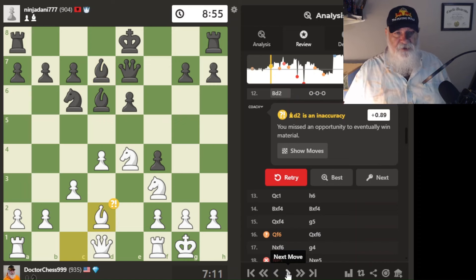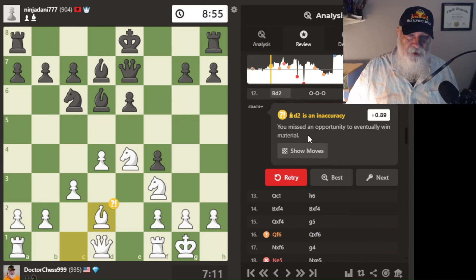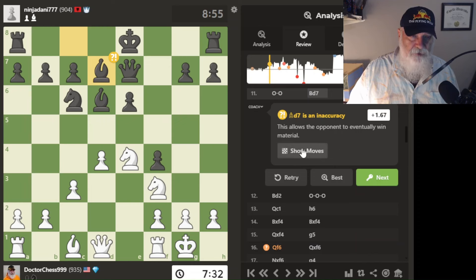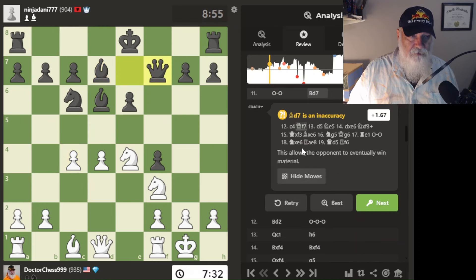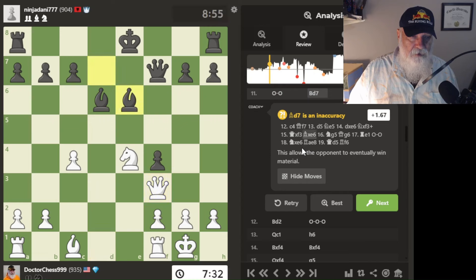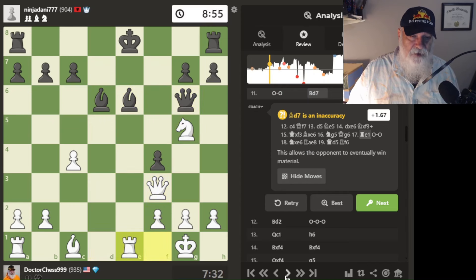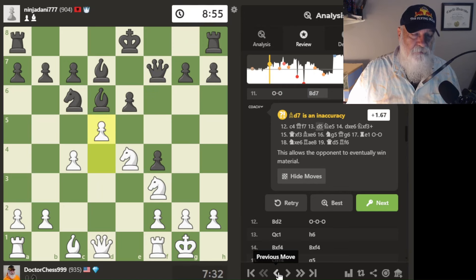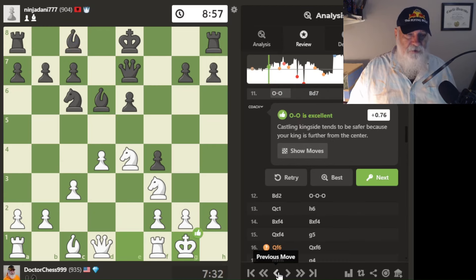I go here, and of course that's an inaccuracy. It says I missed an opportunity to eventually win material. How in the world could I have won material? It says this allows the opponent to eventually win material — I'm going to show moves. I don't understand that at all. I don't see that if I put my knight up or my pawns up that's what he would do.